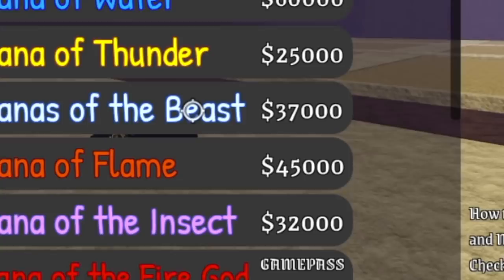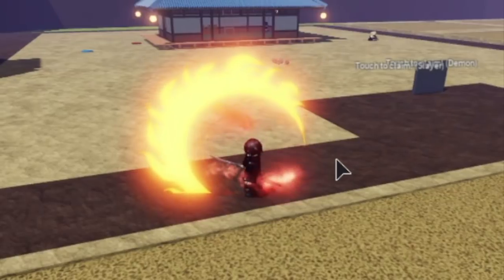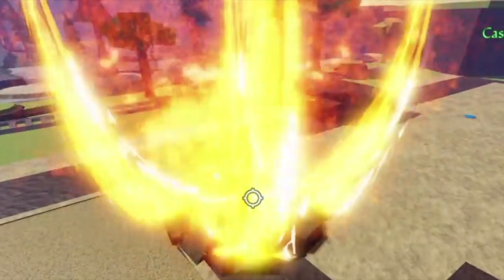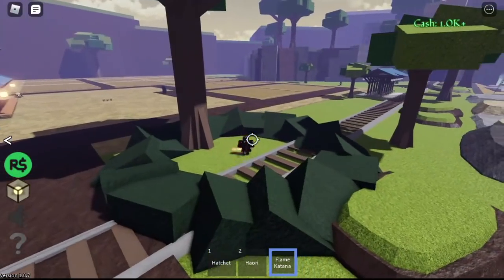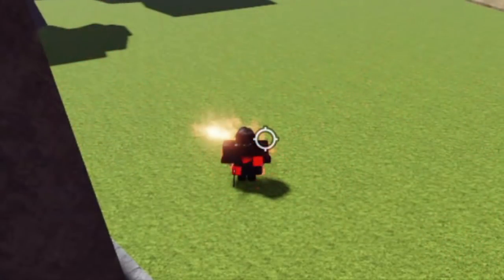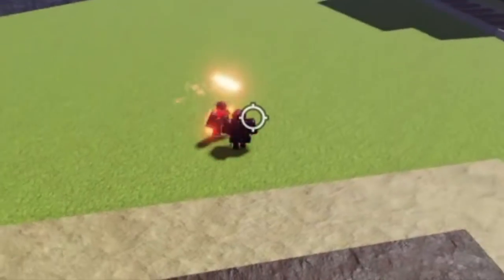Next up we have the katana of flame, for 45,000 cash, as well as the ore and the wood. First skill — so cool, guys. Next up, the second skill. So far, the flame style, or the katana of the flame, really looks better.